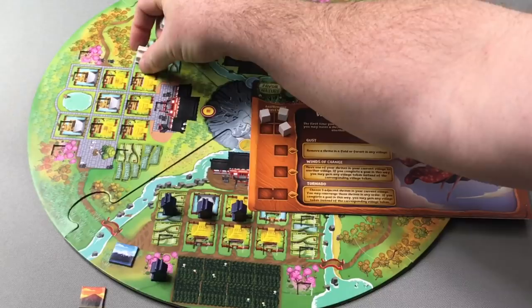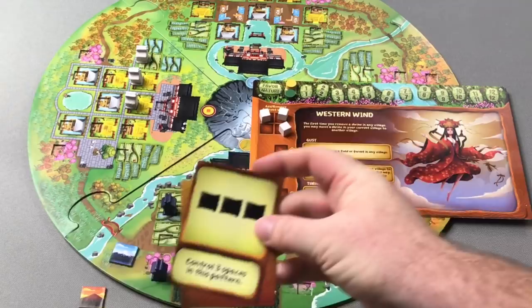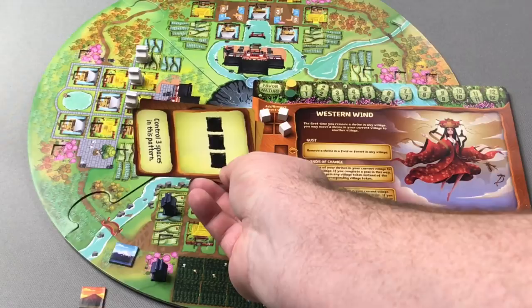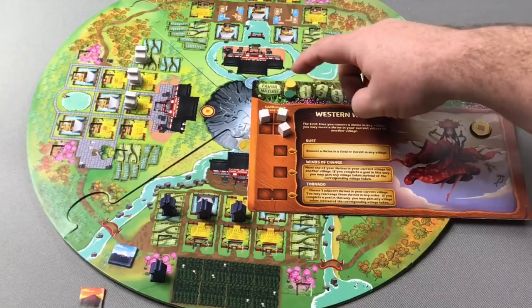For demonstration purposes, Shisei's player card is laying on the game board — that obviously would not happen during the game. Shisei simply places her three action cubes on the add or remove a shrine in the current village, placing three shrines: one in the field, and then one in each of the two hut spaces. This allows her to complete the same pattern of having three shrines horizontally, and she would gain the corresponding village token — in this case the wealthy village token. Placing in the field also gives her two favor.